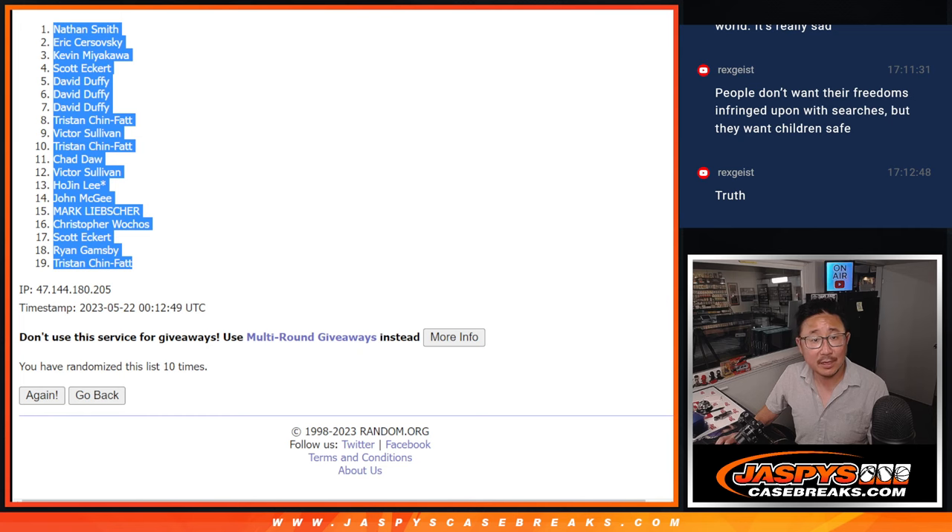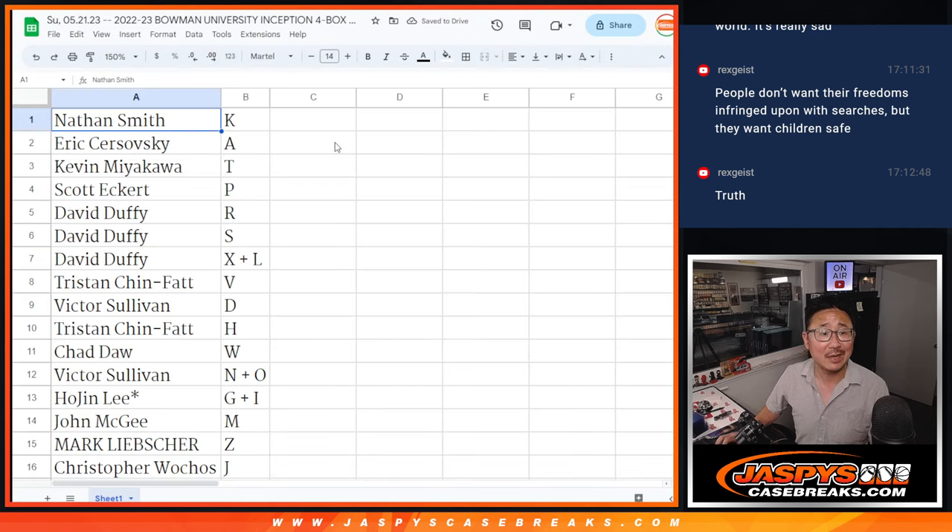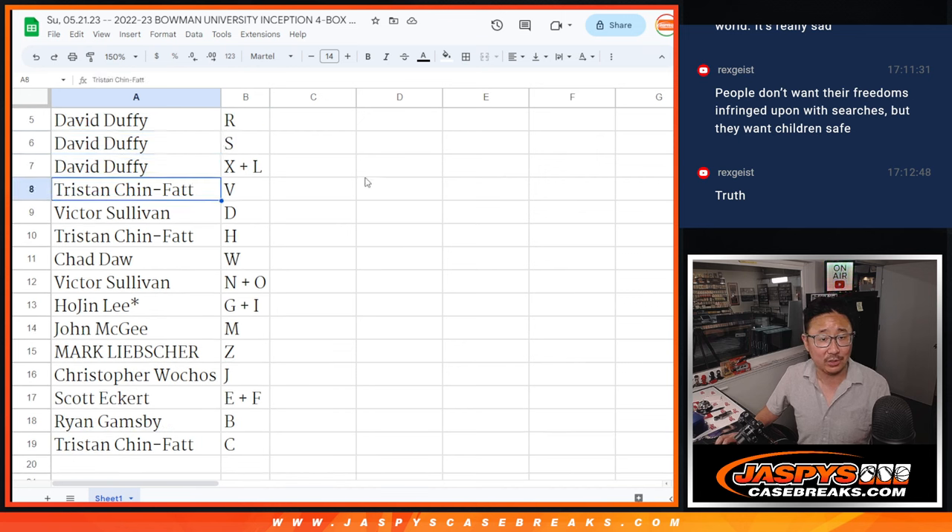All right, that's ten times. Here are the results: Nathan with K, Eric with A, Kevin with T. Scott, David, PR, David with S as well, and XL. Tristan with V, Victor with D, Tristan with H, Chad with W.